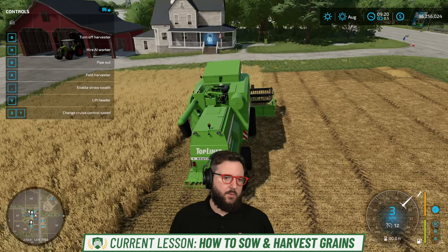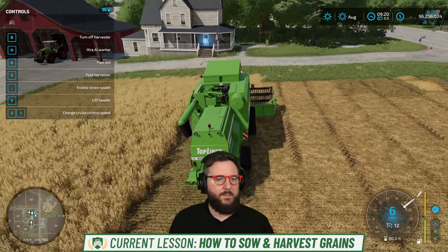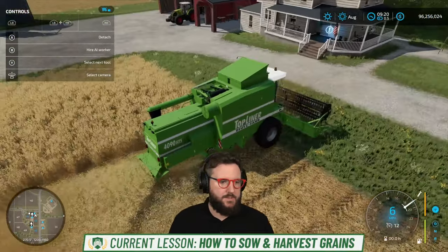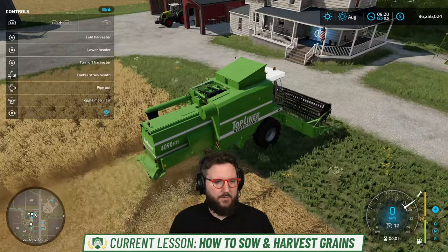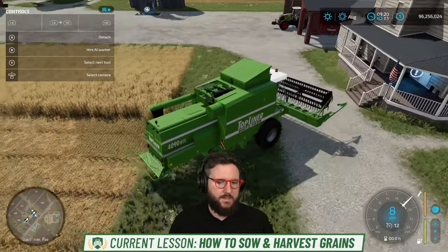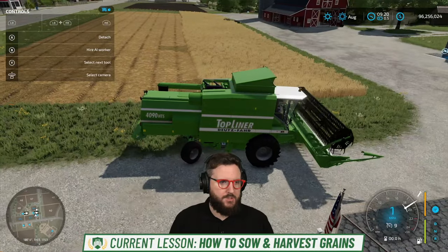If you press Escape, you get your in-game menu, and this little calendar shows you the crop calendar. Green means you can plant it at that month, orange means you can harvest it. We're in August right now, so the only thing we can plant is canola. That'll be important when I show you how to seed. With a harvester and a grain header like we have right now, you can harvest all of those types of grains I previously mentioned.